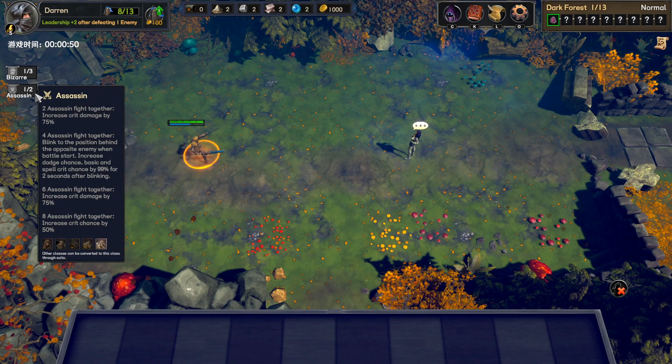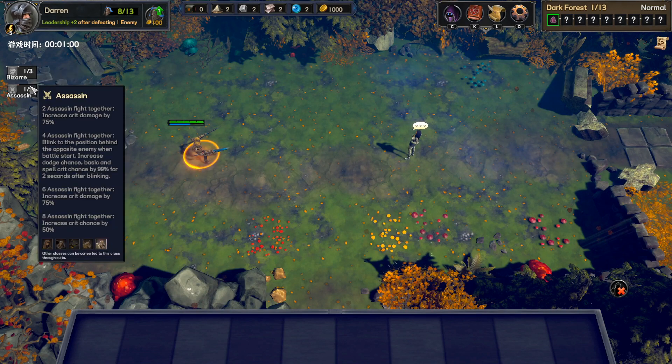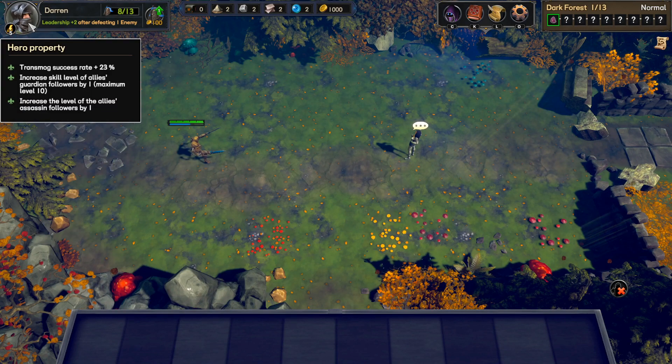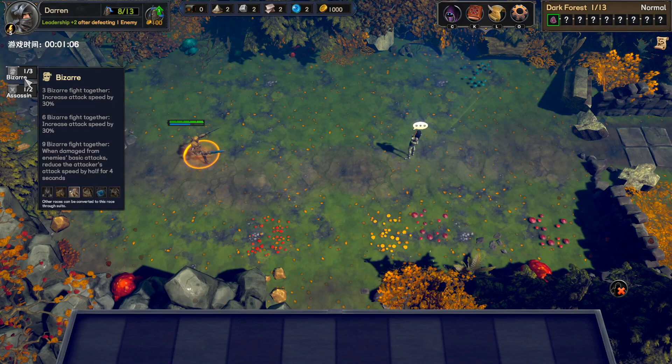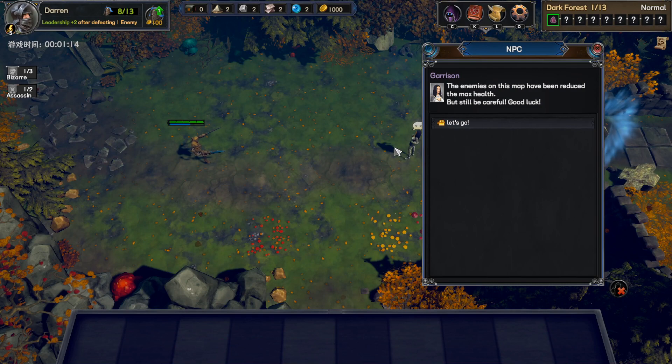Here you can see synergies. If we have two assassins, they increase crit damage to each other by 75%. It's often a really good idea to try to get a good combination of synergies, and also a good combination with our heroes. Right now we know we would like some more assassins, possibly some bizarre fighters, and also potentially guardians.